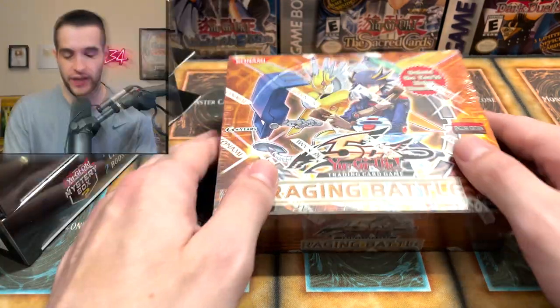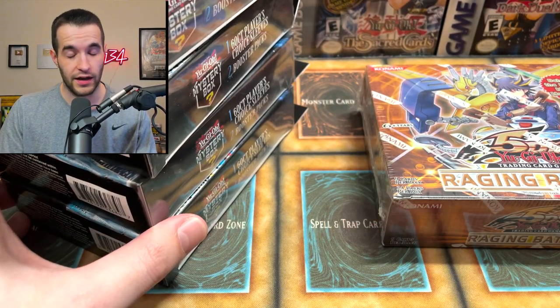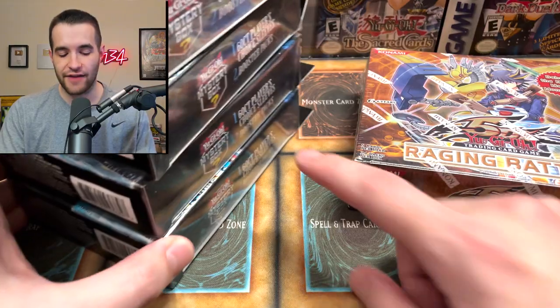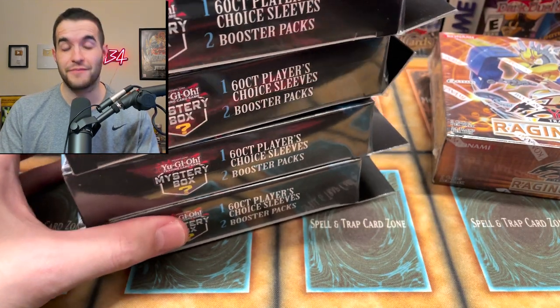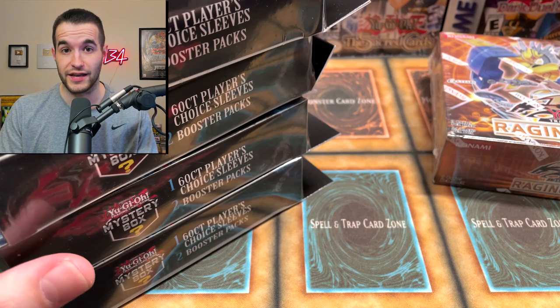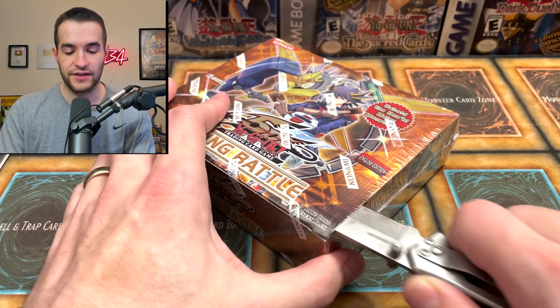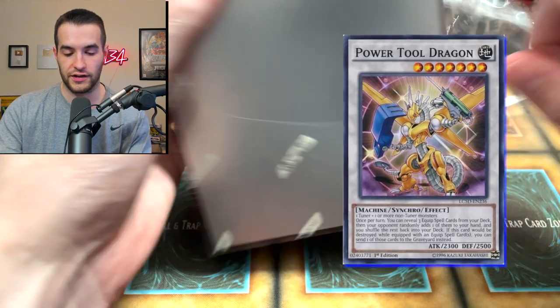It was an awesome opening. He sent us this, so it's us — the five mystery boxes — versus the Raging Battle booster box, Luis. Not looking good for us. Before we get into it, the giveaway is everything out of these mystery boxes, including the sleeves. You will get five packs of sleeves if you win this. That's honestly the best thing probably, but we'll see if there's something awesome like a legacy pack inside.